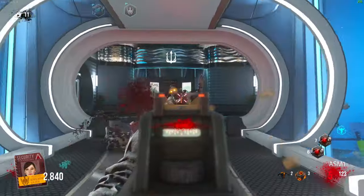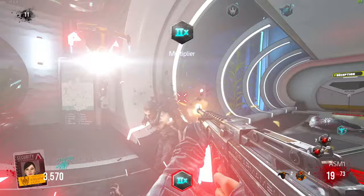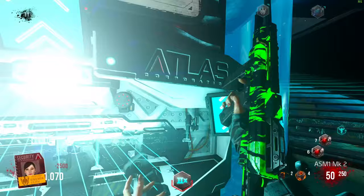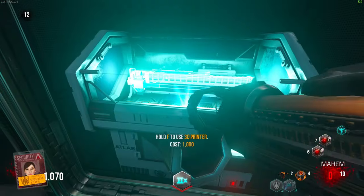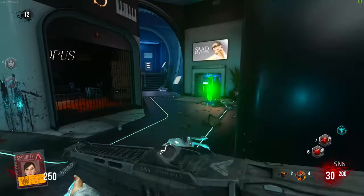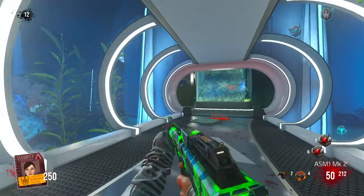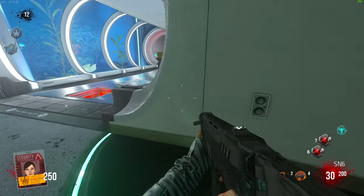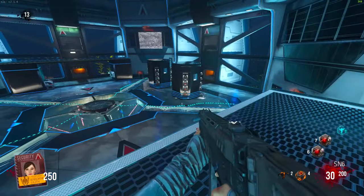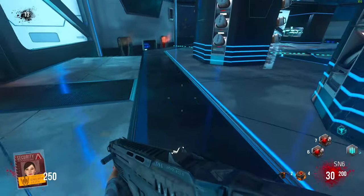I'm probably just going to start upgrading the ASM1 because it's better than the Mayhem. We got the SN6 from the box — pretty shit weapon. I don't really know how much more I want to spin the box; it's just risky. Oh my god, are we actually doing the boss fight right now? You are joking. Yeah, it's over for me boys — this could be the final round. It's not like the really really hard boss fight but it's just an annoying part of this map. The thing that annoys me is this is a mandatory thing you have to do — it's not optional.